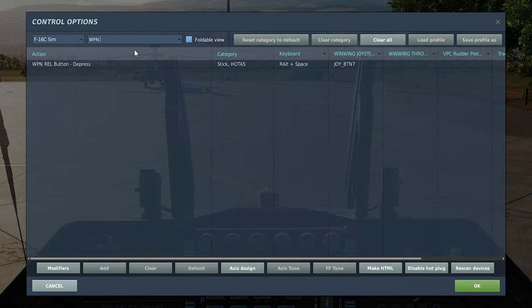Other than the buttons you need to operate the TGP, the only other button you need to bind is the WPNREL button D-press. This is the weapon release button — the big red button on the stick which releases the weapons.